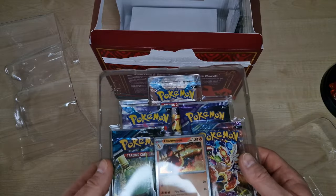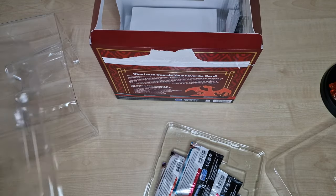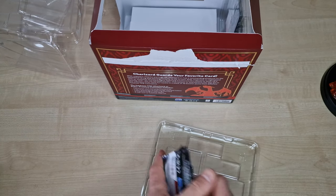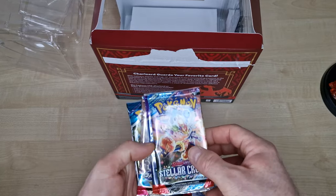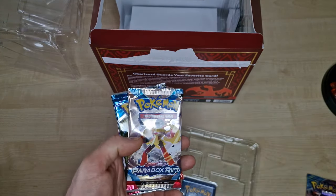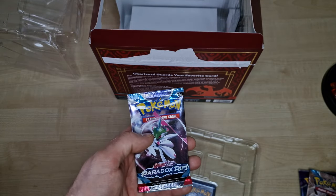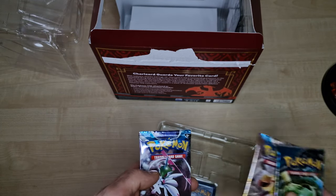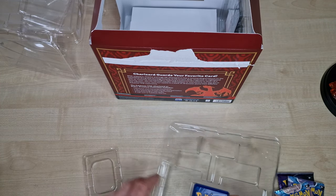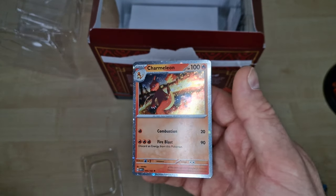Here you can see the Charmeleon. Check how his booster is waiting for us today. Here you are — Stellar Crown, Temporal Forces, Paradox Rift, Twilight Masquerade, Paradox Rift again.